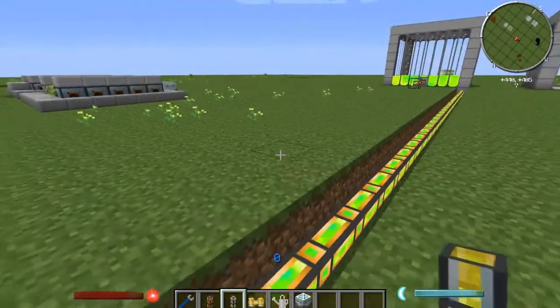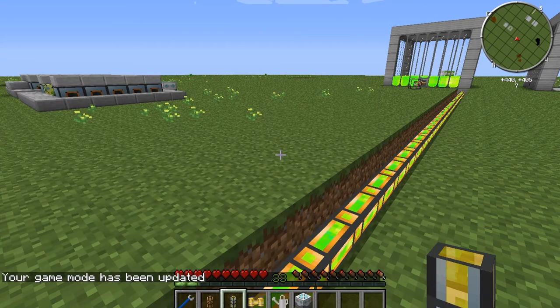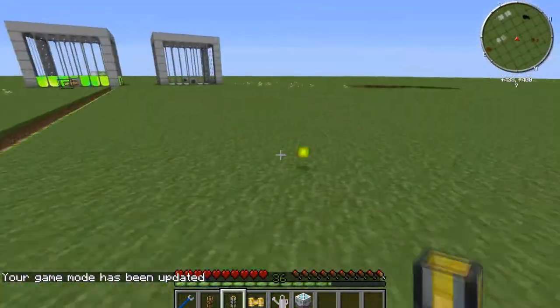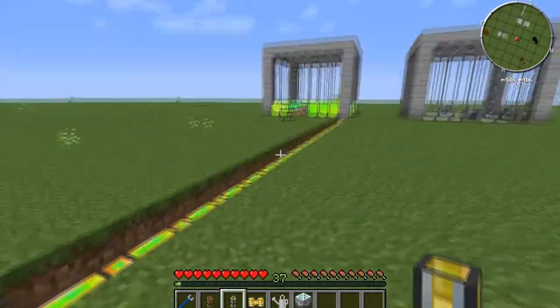Once you see the red like this, that's your indication that your pipes are stuffed and your autonomous activators are working at max capacity. As you can see, I'm using more XP than I can process, but that's okay. You can see I'm gaining it as a player, so you could stand there if needed to make sure you don't waste any.